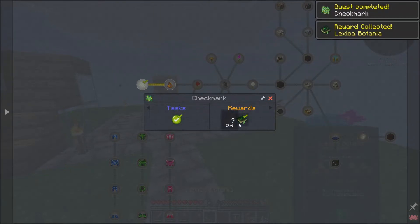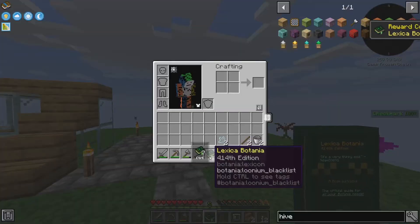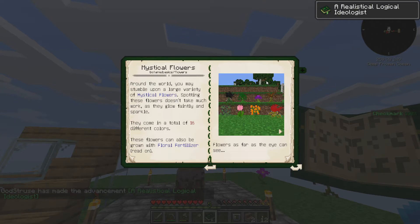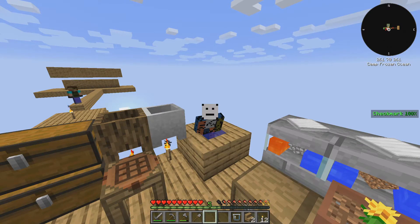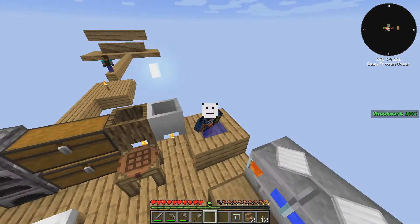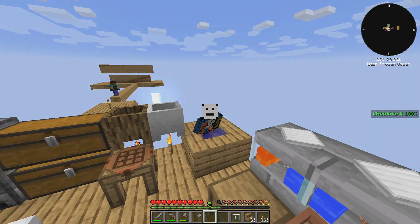We get a book and a flower pouch. And I don't know much about botania, but I guess we'll learn together. Well, that's going to be it for today's episode — we finally got our first bee and we can actually start doing what this pack is meant to do. See you next time guys, bye!